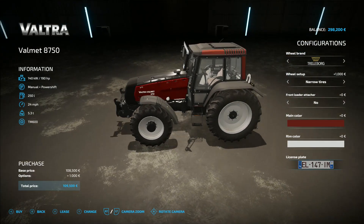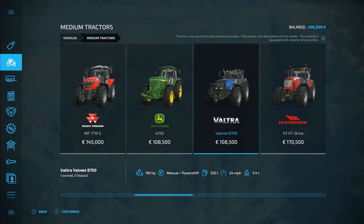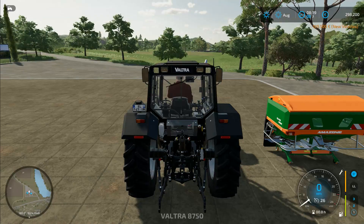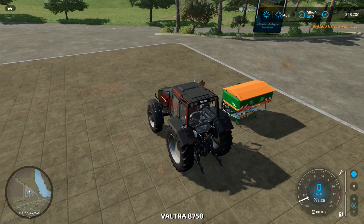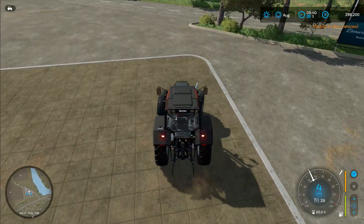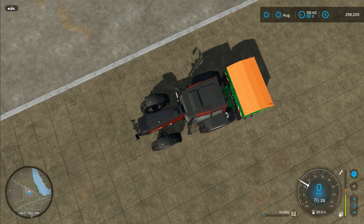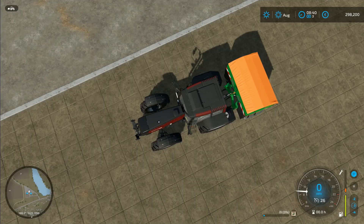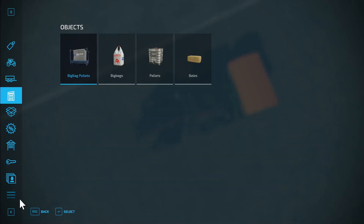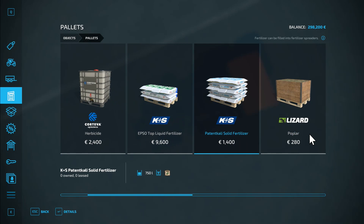So I've got tractor and fertilizer spreader. What else do we need? We need some fertilizer — I've already had a bit of a look at this. This pallet, I think, is the cheapest. It's slightly smaller but there's not much in it, if I'm honest.